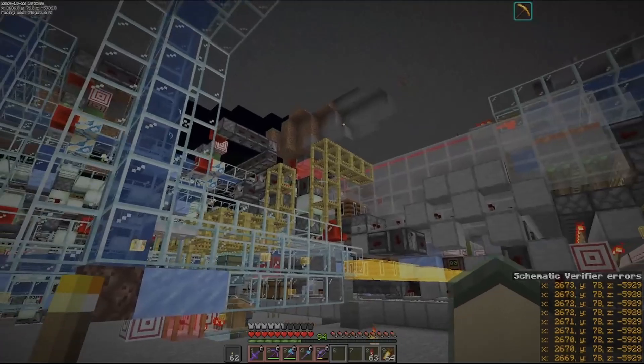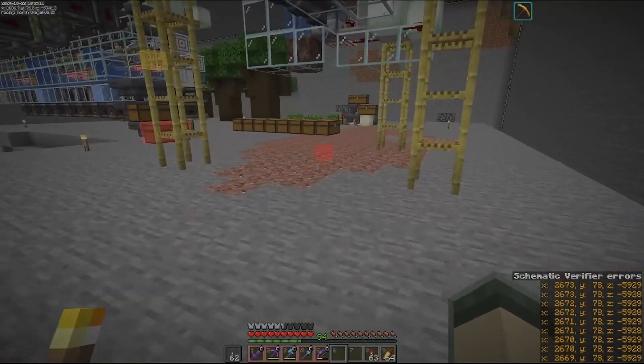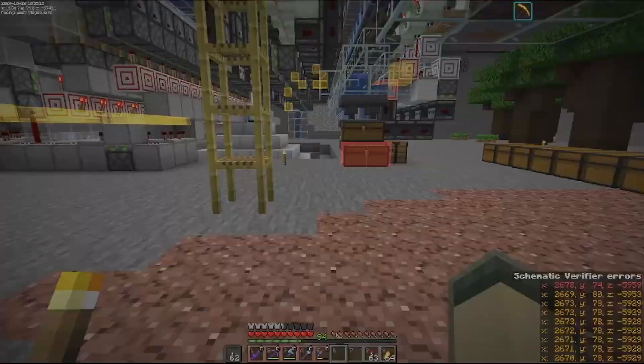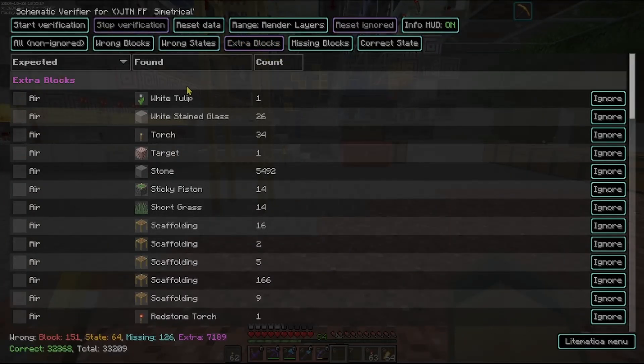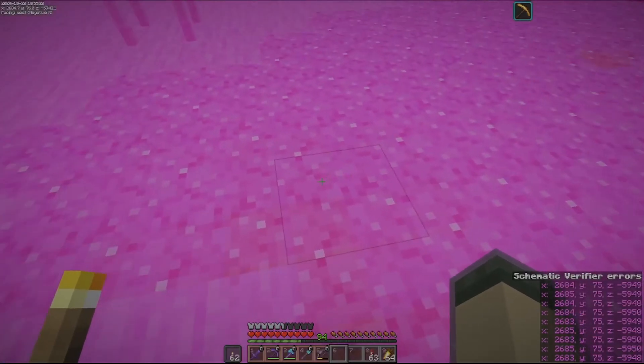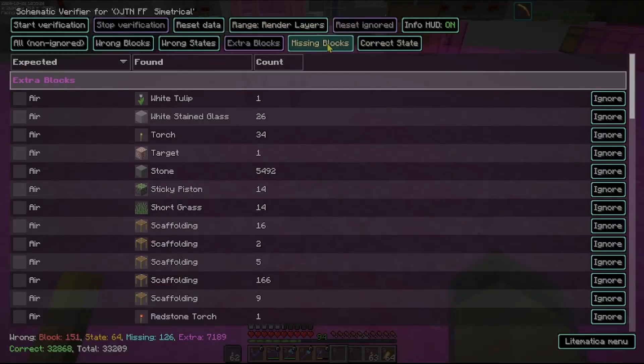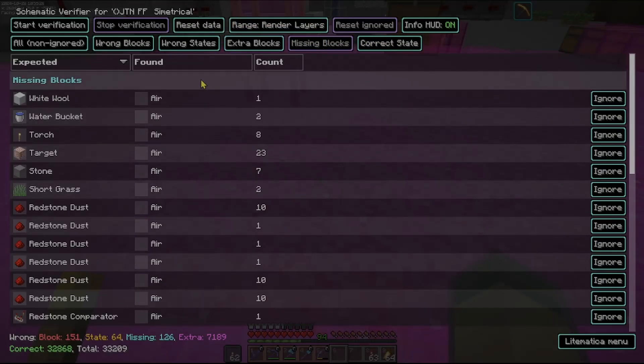Any extra blocks are actually magenta. Yeah, extra blocks are kind of a magenta color, and then missing blocks are all shown in blue.